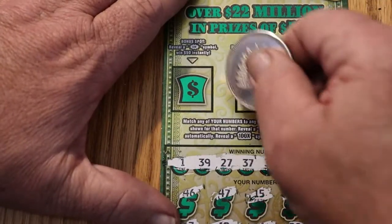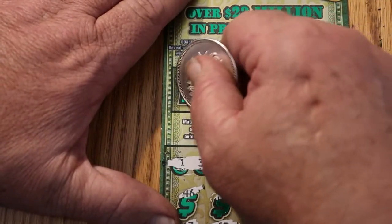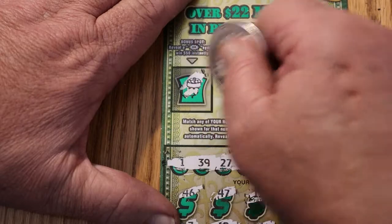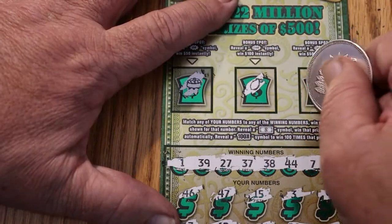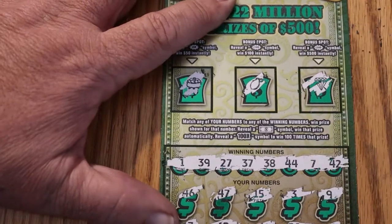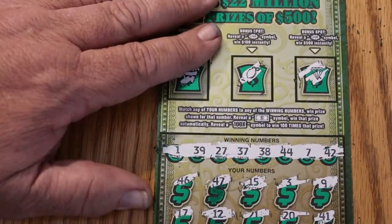Check the bonuses. A pot of gold, a pear, and a diamond. So nothing on that one.